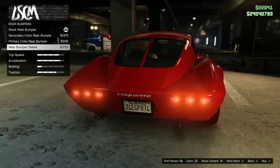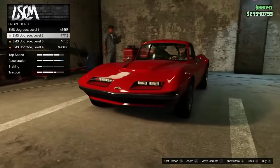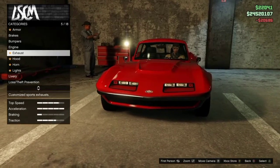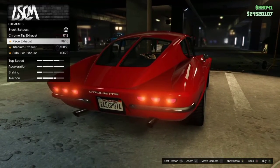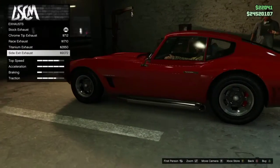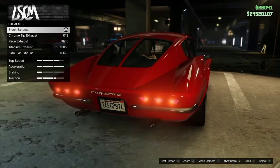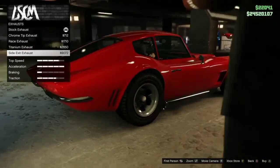It actually looks decent, but I'm going to go ahead and keep it. For engine, of course, take that all the way to the top. This is actually surprisingly fast, even though this is an OG vehicle. It's definitely been in online for a long, long time. There's a side exit exhaust option, which is cool. I think it would look pretty good with the side exits, so I'm going to go ahead and get side exits.